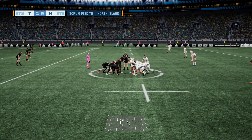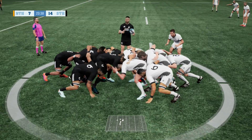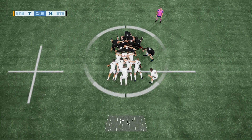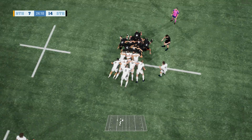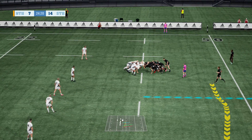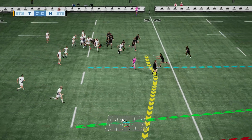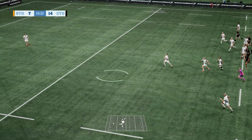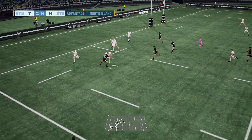And they'll go to the scrum. Crouch. Bind. Set. And a good hit — furious looking scrum down there. Look at that formation, Justin. All eyes on the fly half here. He's chucked a beautiful pass inside. The bounce is good and he rolls it in.